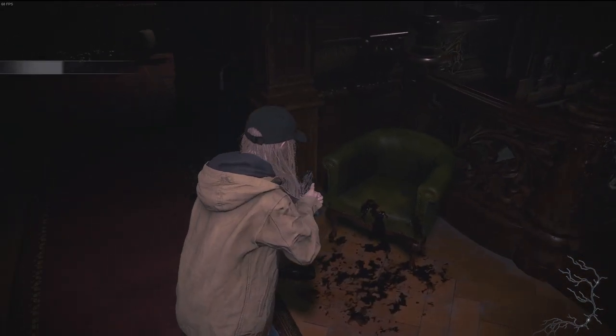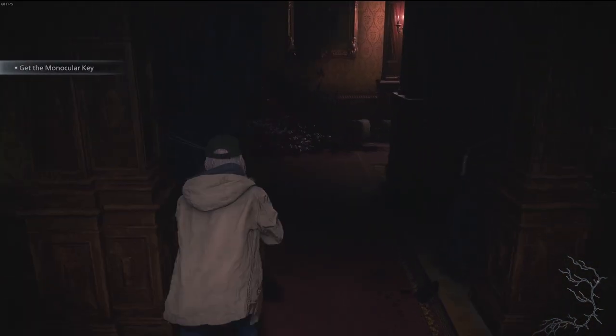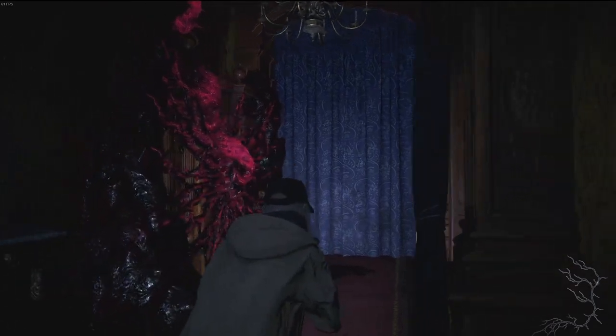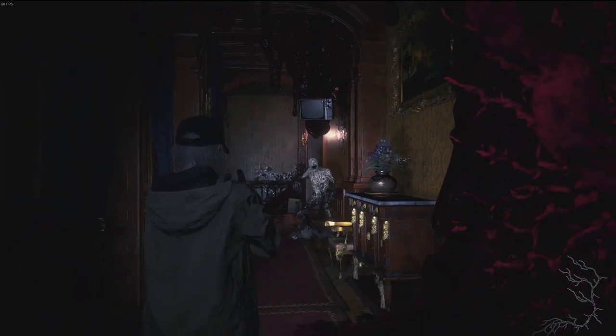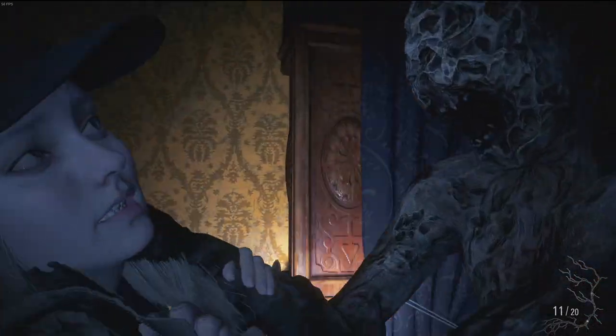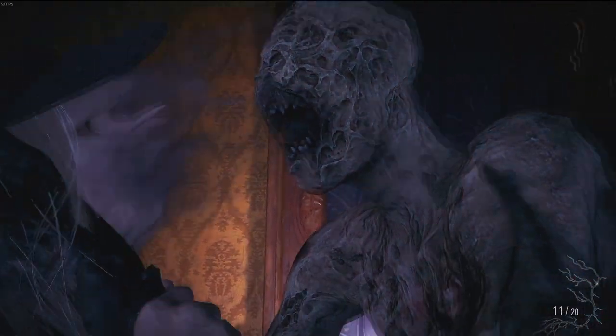So a hand-drawn map — we need to get to the dressing room, that's our next point of call. Okay, oh hey friend. Yeah, we don't want none of you, although it looks like we're going to have to deal with some of you.